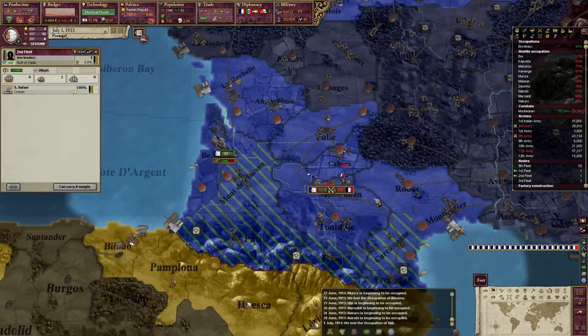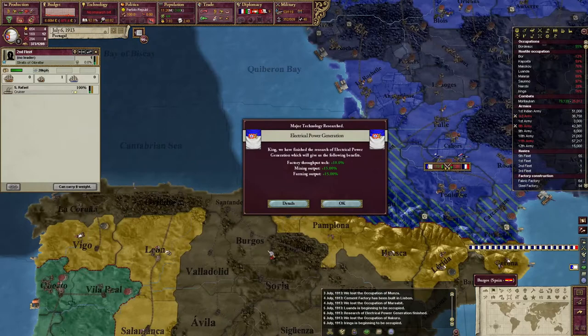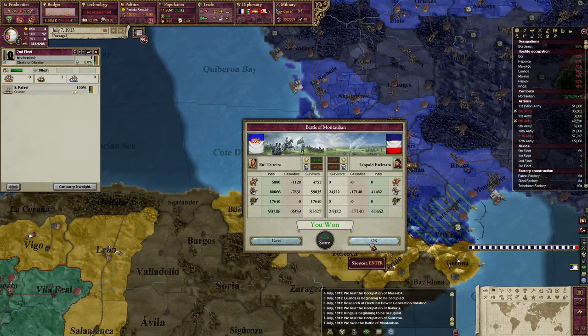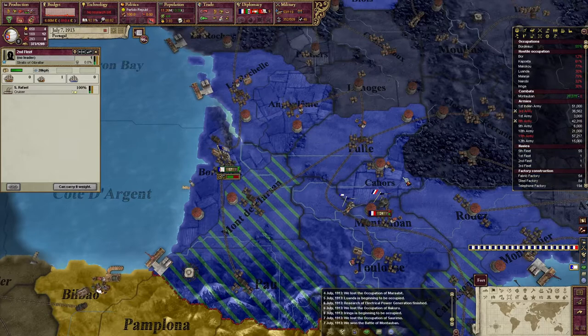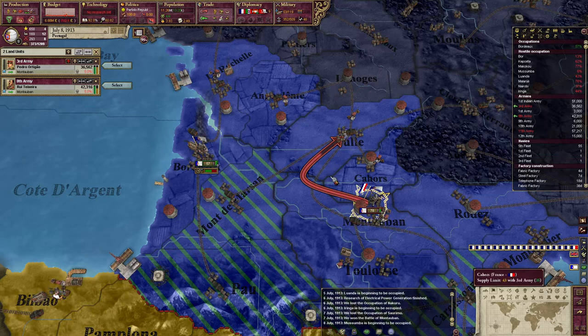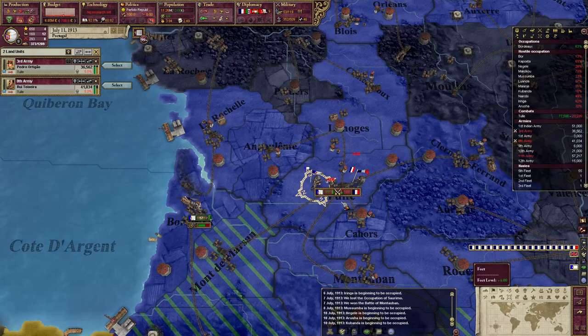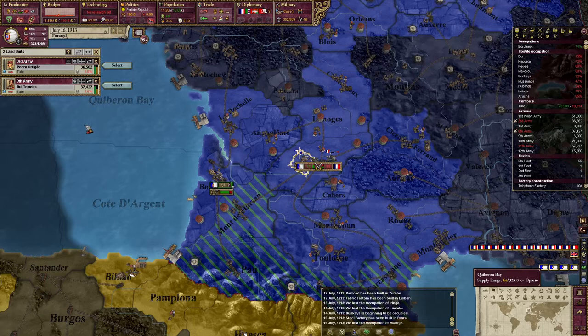I wonder if I should be trying to raise some more units. I feel like it's kind of pointless at this point because they're just going to get wiped out. They are going to Angoulême — what a coincidence, so am I. I want to get this stack wiped out if at all possible. There are factories coming online, although it looks like we've got some bankrupt factories. I expect the economy is just going to tank the duration of this war because that's what wars do to economies — they just kind of mess things up.